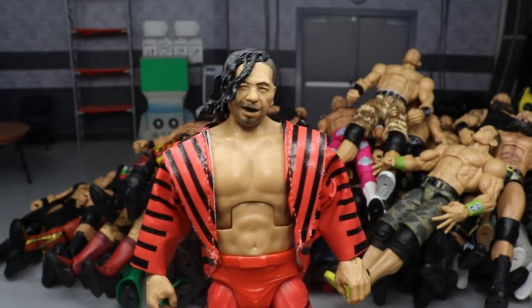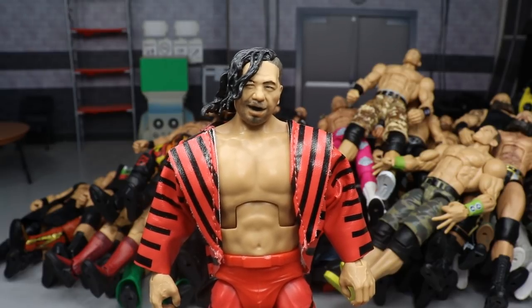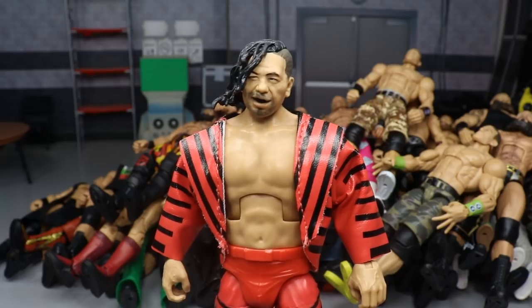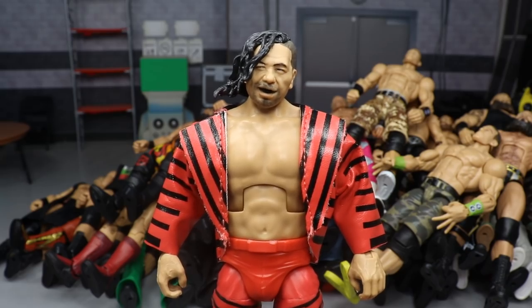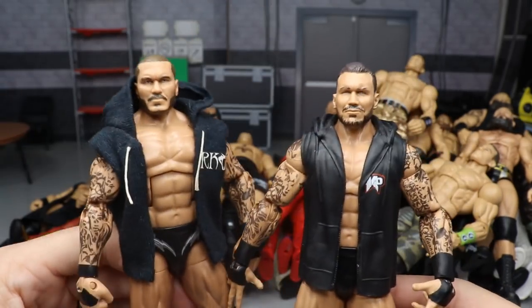Shinsuke Nakamura — we're going with the Elite 63, which is also the head sculpt featured on the Ultimate Edition Nakamura. This one is uncanny. I think it's one of the better Mattel head sculpts they've ever made. You get the mouth guard, and the likeness is captured perfectly. Nothing else comes close to the Elite 63 Nakamura.